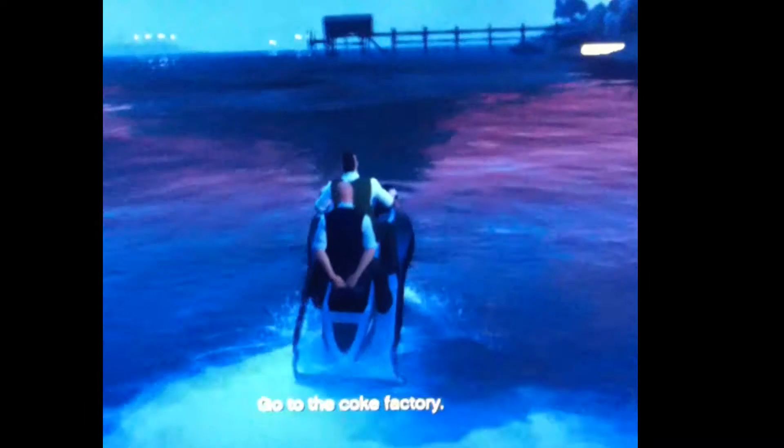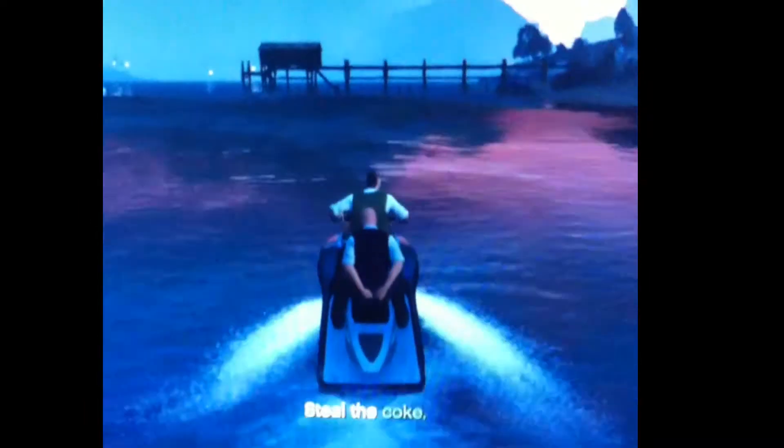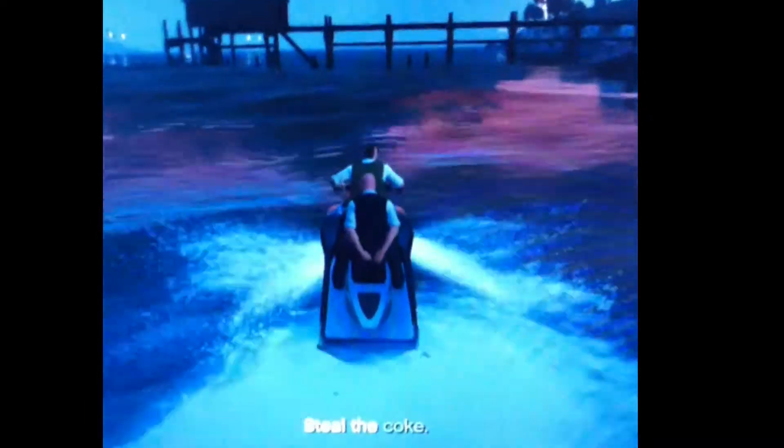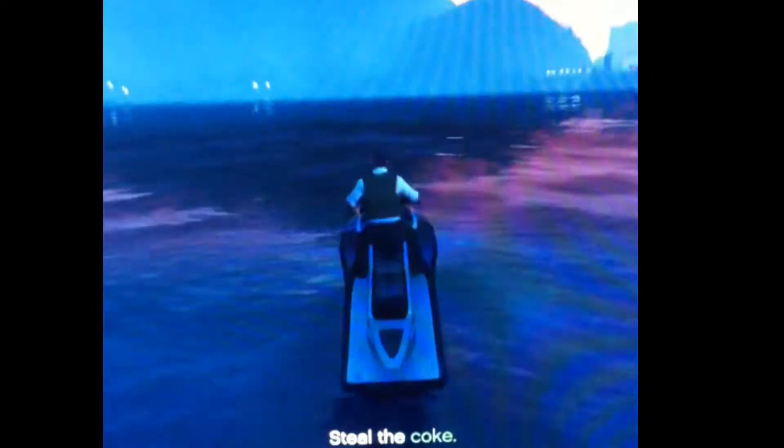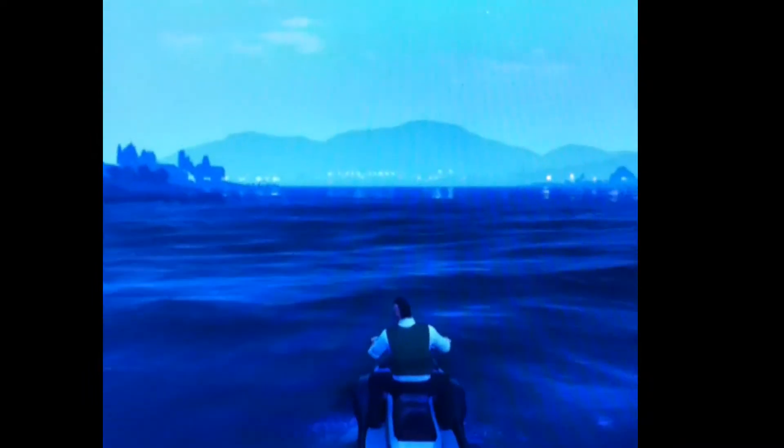Alright, so here's the strategy. You only need two players for this. Pretty much one person drives the Sea King up to the dock, and the other player jumps off. The player that jumps off has to shoot a guy at the top of the dock — that's pretty much all he has to do. Shoot the dude at the top and collect the coke. Once you have the coke, the player just jumps off the dock.